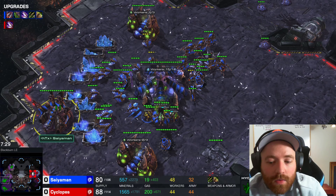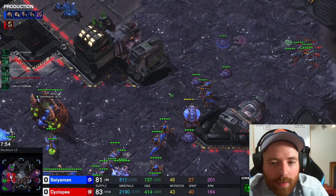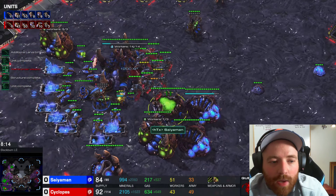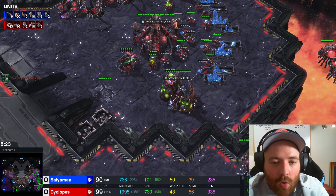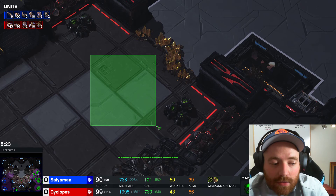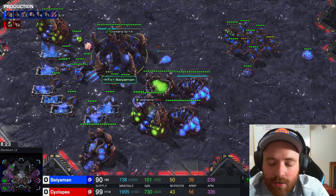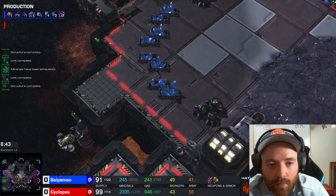We don't have our hydra upgrades — we definitely need to get those. We're on 53 drones. We'd obviously like to be higher, but we have to be careful within reason. We're still ahead of our opponent because there were absolutely no workers visible when we attacked. Our opponent is on two-base saturation and we have a gold base he still doesn't know about. Looking at the army supply — he's got 10 mutalisks and 46 lings, we only have 10 hydralisks, so we do have to get some army out. We're supply blocked but have four overlords coming, hydra raids going, and our carapace upgrade which will help with the banelings. We just need lurkers.